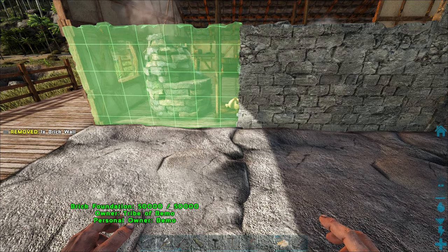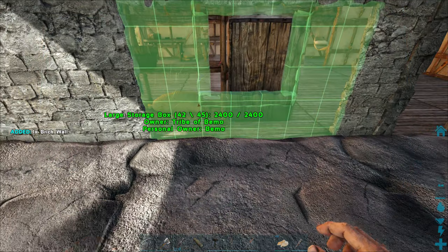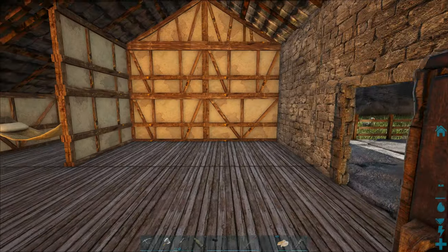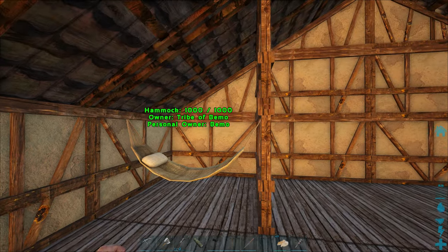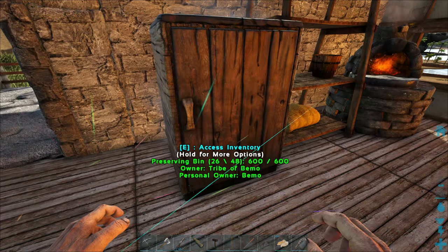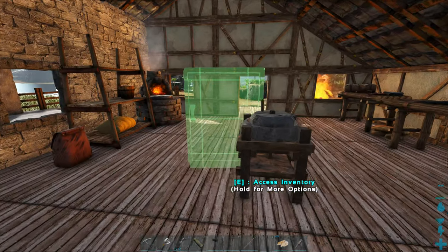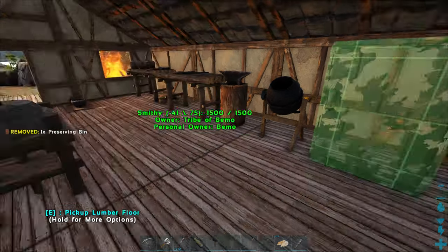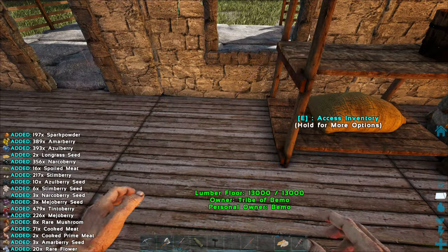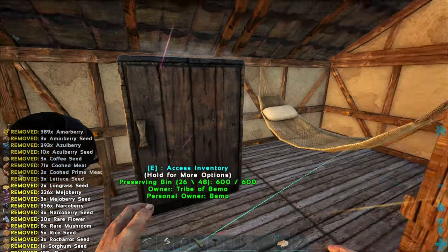I think we need to do it so the green is facing us — that should be the proper direction. We're going to do a window there, let's pick this one back up. We'll put our window down and let that nice breeze in. We are moving the preserving bin. I think we're going to put the cooking stuff over here as we unlock it, and keep our little bed right there — tucked away — and then if we have to, we can make kind of a little second story for some storage.